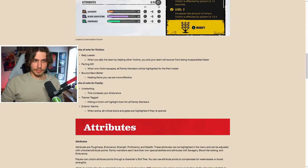They then highlight some perks for victims and family. Rally Leader: when you help other victims you and your team recover from being incapacitated faster. Parting Gift: when one victim escapes, all family members are highlighted for the perk holder. Bounce Back: healing items you use are more effective. For the family — Unrelenting just increases endurance base stats. Tracker/Tagged: hitting a victim highlights them for all family members, great for solo queue and tracking victims who drop into wells.